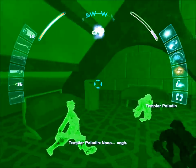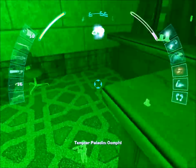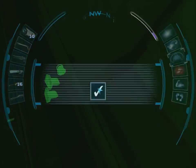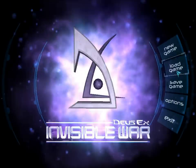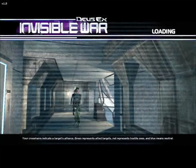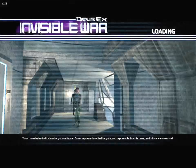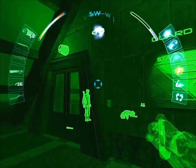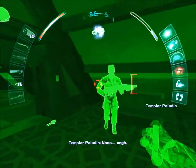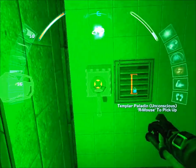Cloak. Whack. Checking this out. Cloak. Whack. Your crosshairs indicate a target's alliance — green represents allied targets, red represents hostile ones, and blue means neutral. Well, that's good to know. Let's cloak. Let's whack. Whack the guy that's close to the alarm — that should save me some hassle.